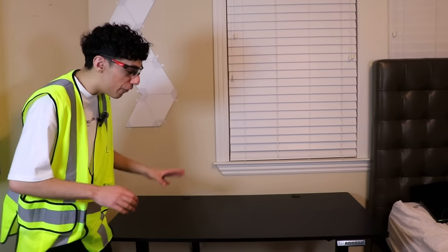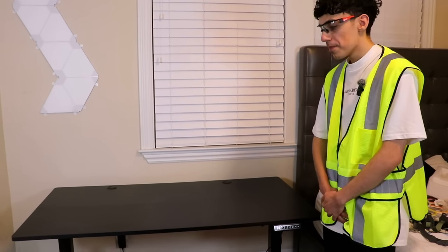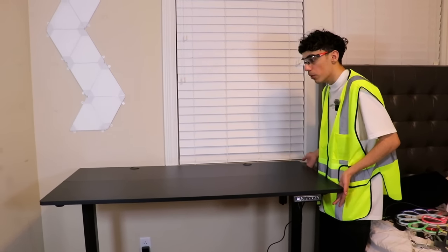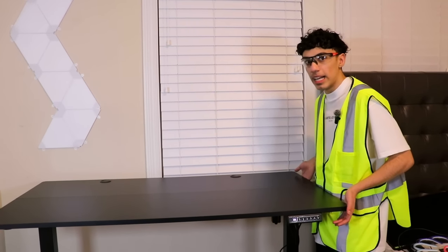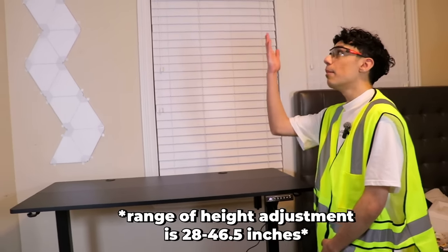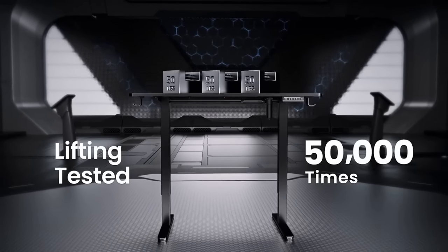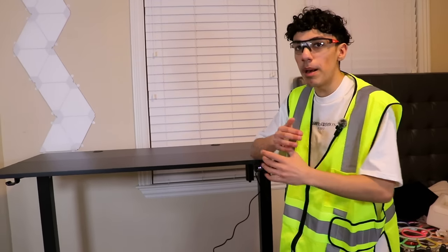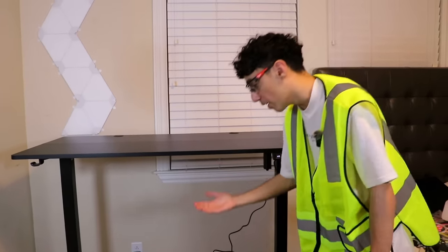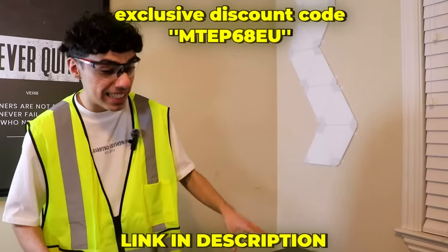The Urgear electronic standing desk is officially done and this thing is actually insane. Look — it goes up and down. So if I want to play games, I can literally stand. That's actually sick, and it's also stable while it's going up too — it's not going to move at all. It even goes higher. This desk was tested 50,000 times by Urgear with 176 pounds on it. It doesn't matter what height you are — if you're tall it goes higher, if you're shorter it goes lower. Go check this desk out in the description down below.